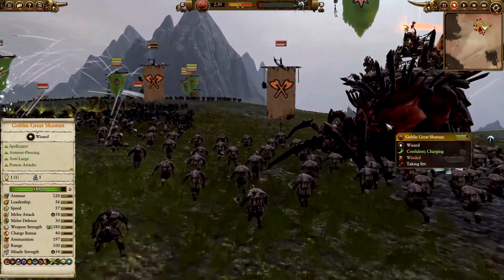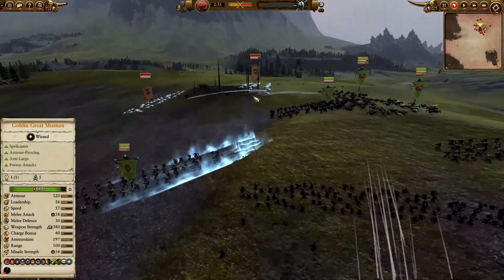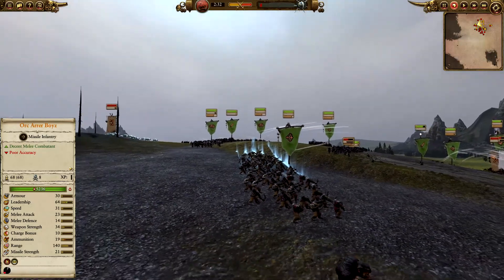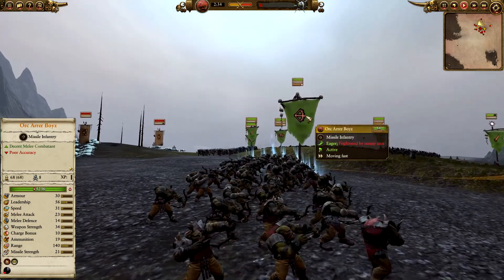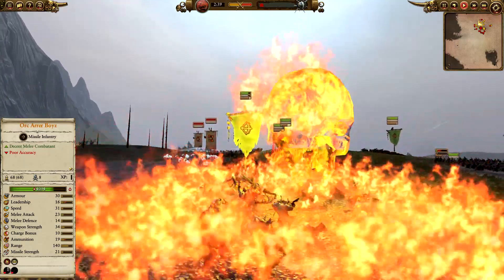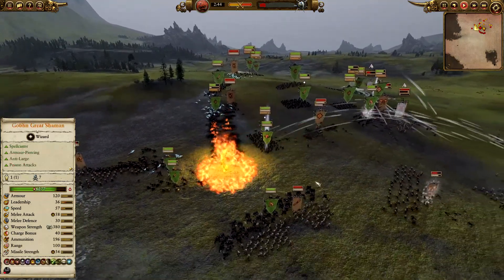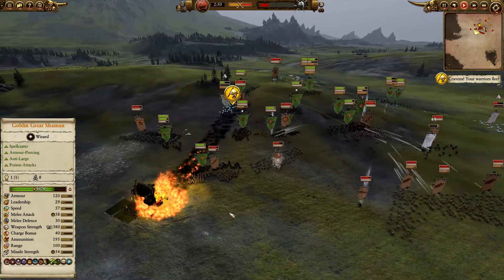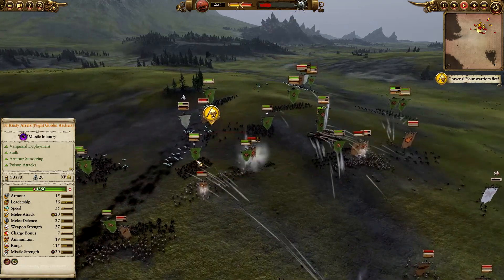The great Goblin Shaman charges in, archers getting some good hits in. But there's a Burning Skull coming in — let's get the best angle. Oh, they ran right into it! The Norscan Wolves are also getting in behind them. The Berserkers are breaking, which is odd for Berserkers, but the Waaagh! is building up — something you've got to be aware of.